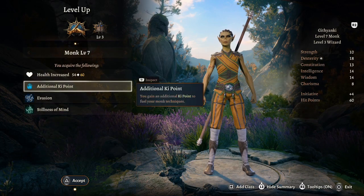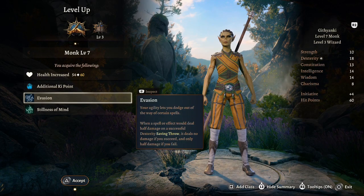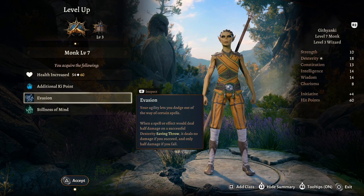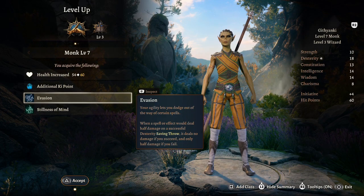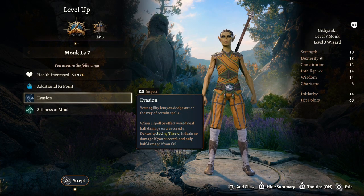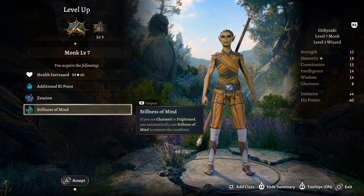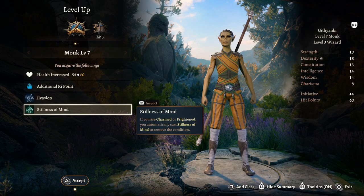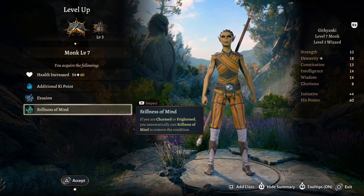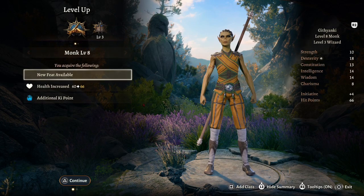Level ten: stay with Monk for an additional ki point and Evasion — when a spell deals half damage on a successful Dexterity save, you take no damage instead. With our high Dexterity, we'll make those saves often. We also get Stillness of Mind: if charmed or frightened, automatically remove the condition, reflecting Spider-Man's strong willpower.